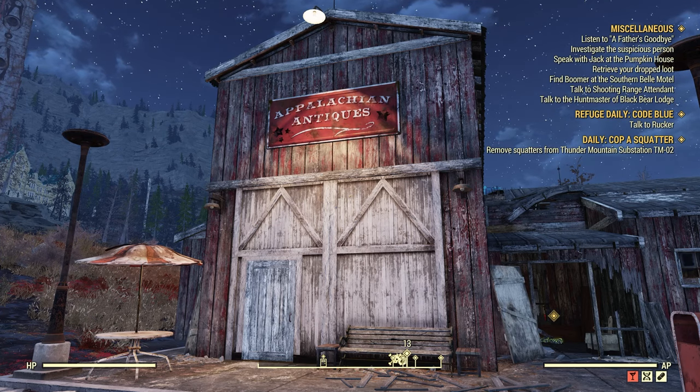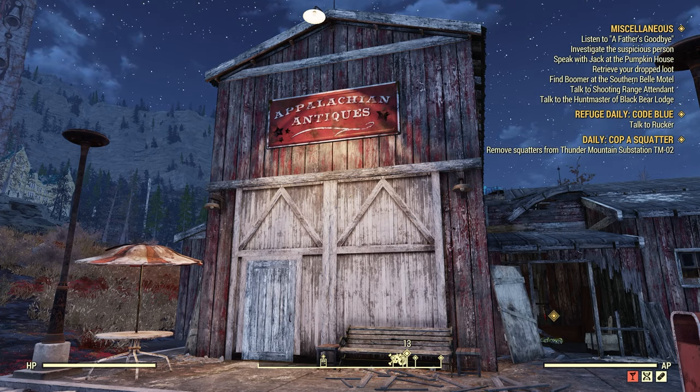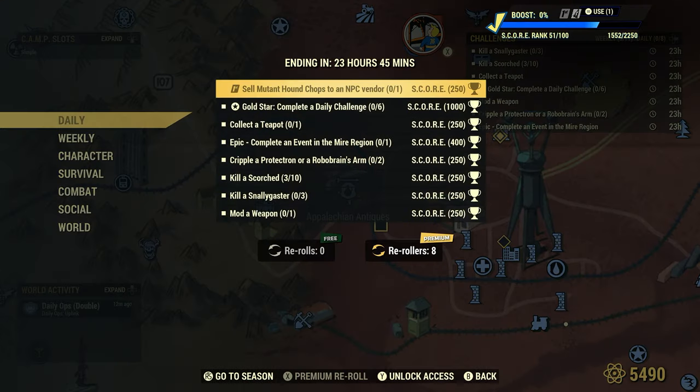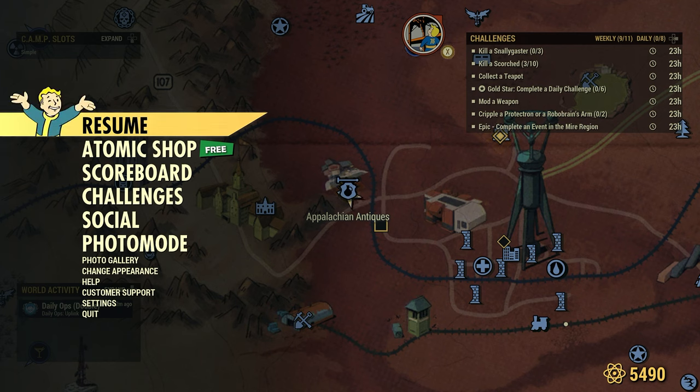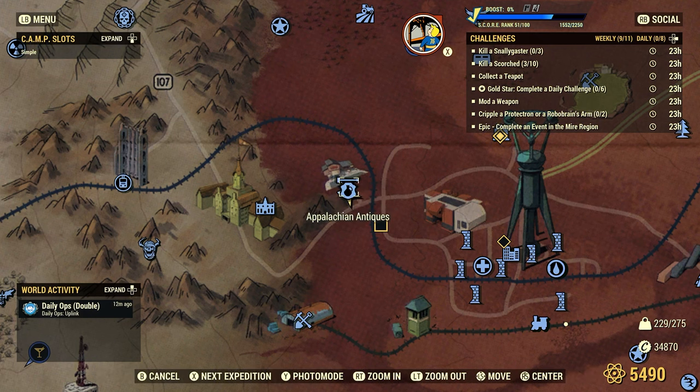Welcome to Fallout 76. This is Jim. Once in a while we get a daily challenge to collect a teapot for 250 score. Teapots are found all throughout the wasteland and they do spawn in certain locations. One such location is right here at the Appalachian Antiques.